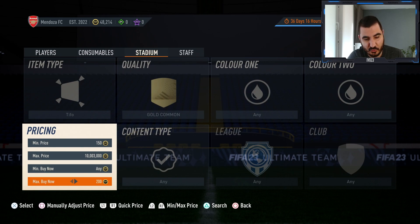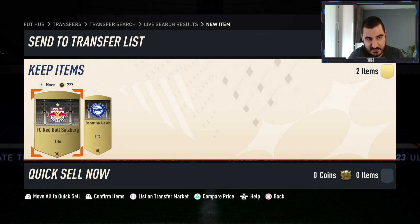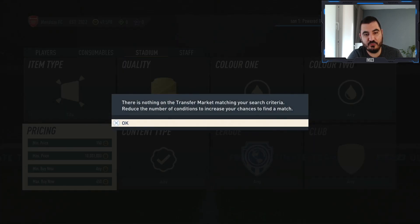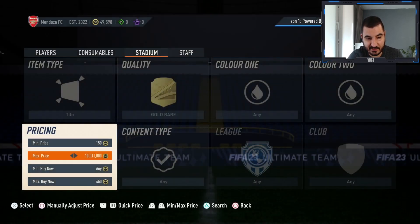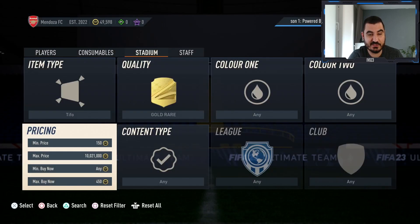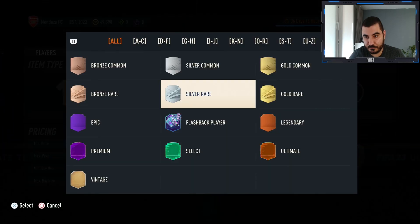Gold rare celebrations are also selling for over 450, so you can grab and flip those too. This method is for people who don't have a lot of coins and are struggling — it just requires fast reactions, a small amount of coins, and a little time to start building your balance. It's definitely worth the effort.